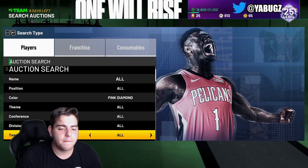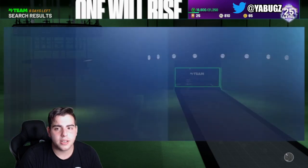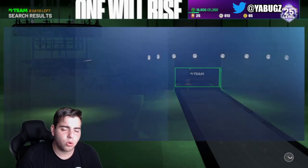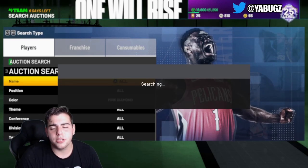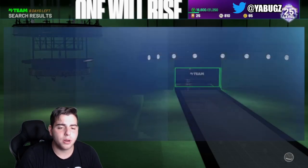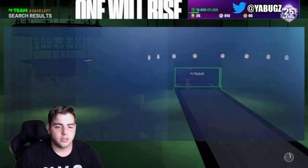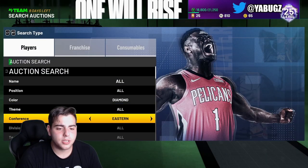Here are some snipe filters. Pink diamond filter at 500 MT — this filter is cash. You can get Dominique Wilkins, Brandon Roy, and Manu Ginobili. It might be different on PS4 but on Xbox this is a very good filter.